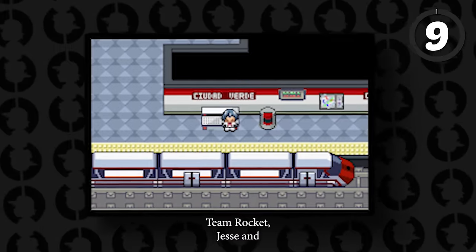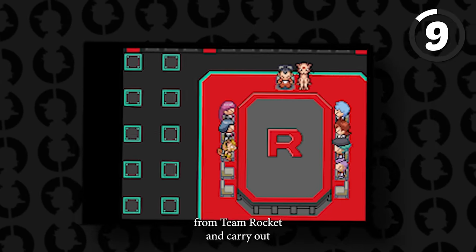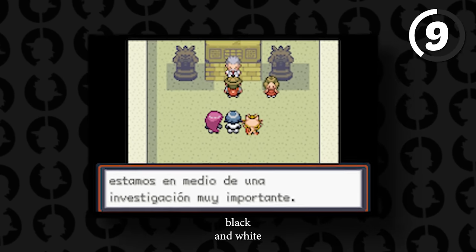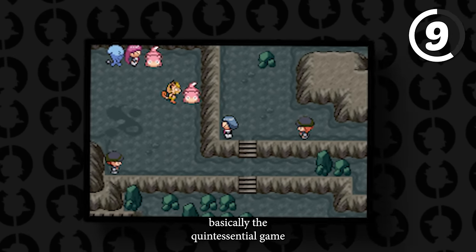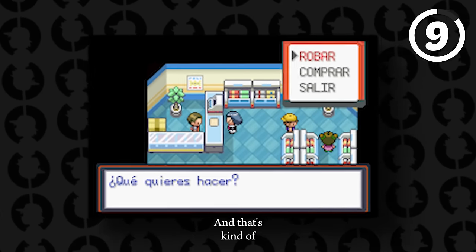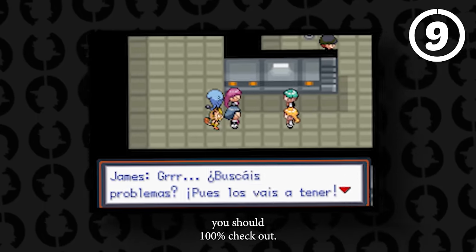Next up, Pokemon Team Rocket: Jesse and James — a game previously played on the channel. You get to adventure as Jesse and James from Team Rocket, carrying out different missions assigned by Giovanni. The game features the Kanto, Johto, and Hoenn regions, the Black and White repel system, mega evolutions, a day-night cycle, and loads of other stuff. This is the quintessential game if you want to be a part of Team Rocket and it's definitely worth checking out.